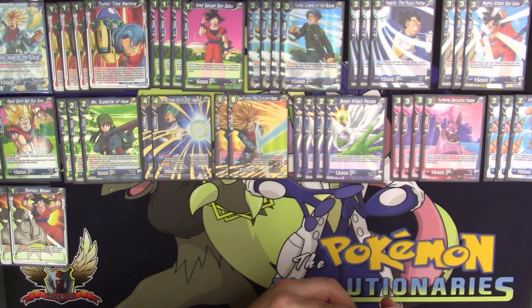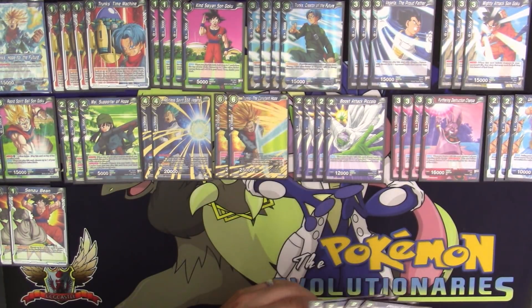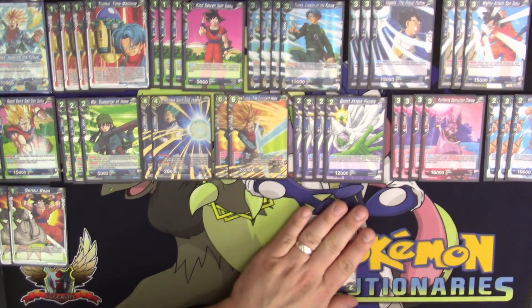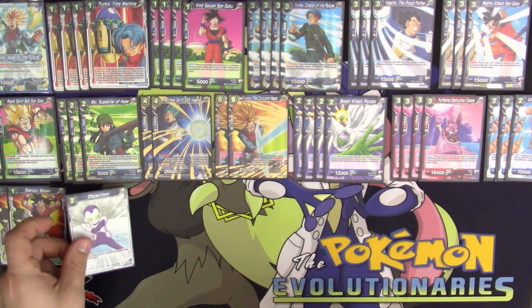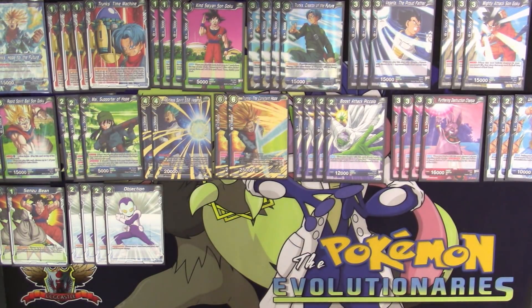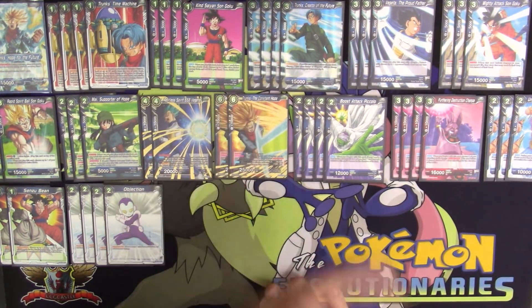This deck can be a little slow to get going, so we play four copies of Objection to help accelerate energy. Objection says: choose up to one card from your hand and add it to your energy. You tap two energy to play this card, then take another card from your hand and play it as energy. So you're putting down two energy for the turn instead of one, which isn't available until the next turn but builds your board faster. Objection is really, really good for blue decks for energy acceleration.